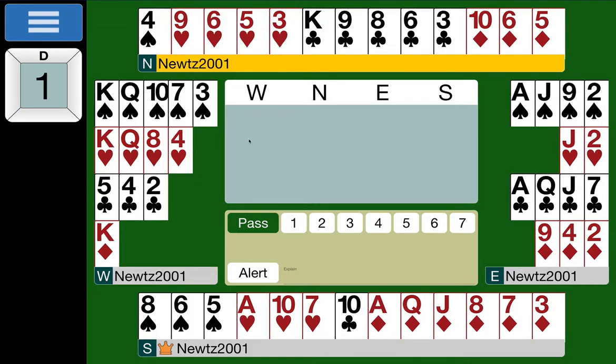Without further ado we will start on board one, with north as dealer. We're playing 22 boards tonight — these are the boards that were played on the third of August at the Tauranga Bridge Club by our junior club, and I hope you will all find something useful in this video.